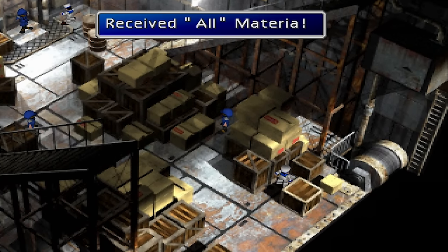Cover. Cover Materia can be purchased at the Wall Market shop. It can also be found in Midgar by Aeris' house. Chocobo Lore. The Chocobo Lore Materia can be bought from Chocobilly for 2,000 gil, and can also be found outside of Chocobilly's barn after receiving the Highwind.